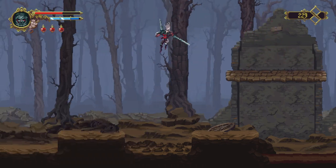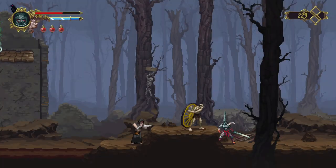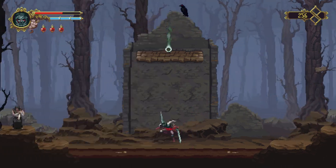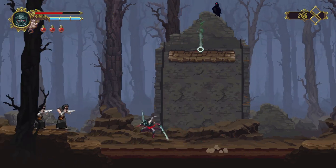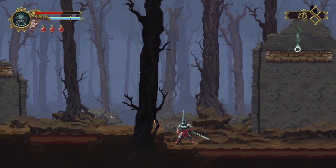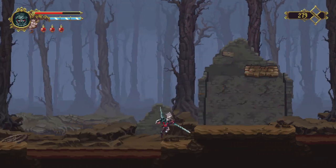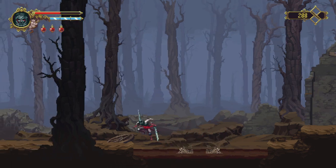We have a range attack now. Doesn't doing an execution give us a lot of mana? Looks like it might. Kind of expecting him to attack me, but I guess not. What a hunting attack. Good attack.